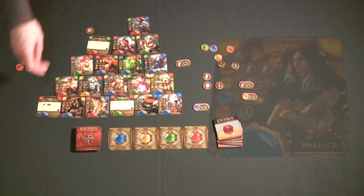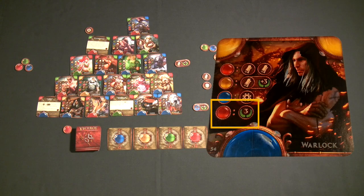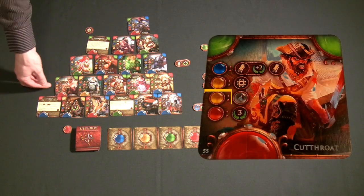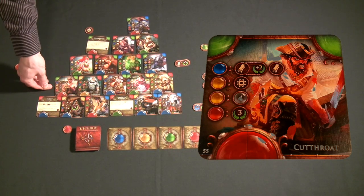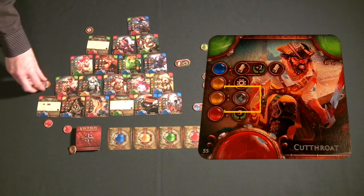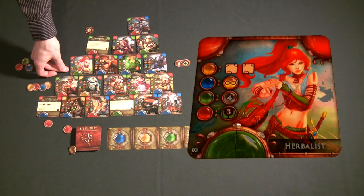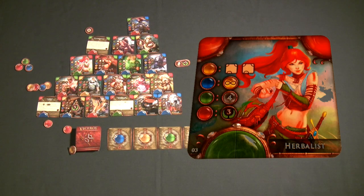For example, the warlock on the very first level costs one red gemstone and instantly gives you three permanent victory points. The cutthroat on the second level costs one red and one yellow gemstone — the cumulative cost of levels one and two — and lets you pick four gemstones of any color as your reward. The herbalist on the third level costs a red, a green, and a blue, and gives you an infinity stone as your reward.